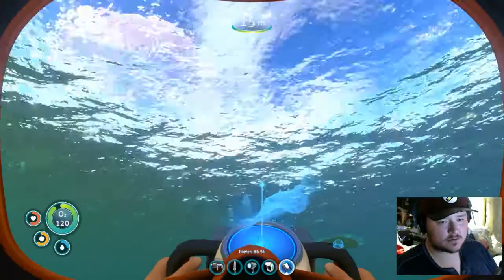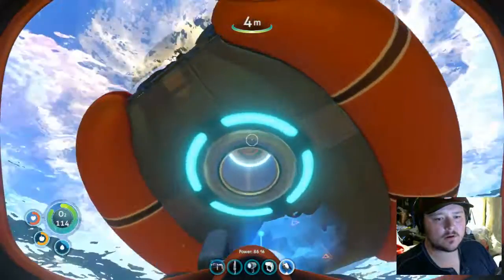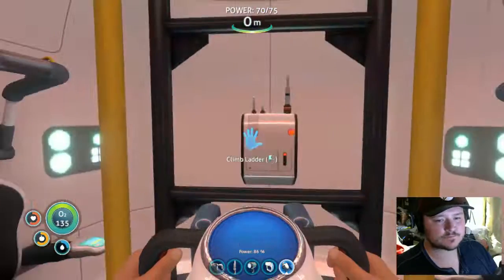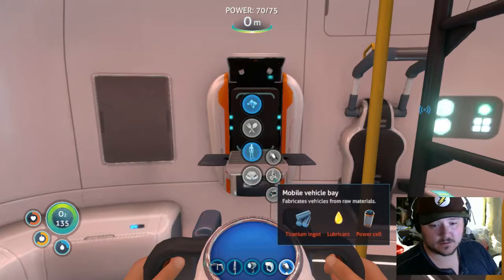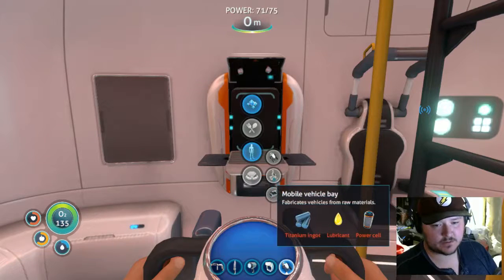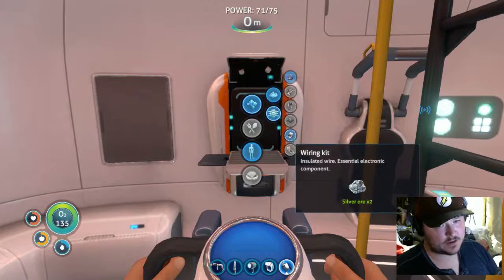Are you making the mobile vehicle bay? Don't end the video — you've already used 86% of your power. You have another — okay. Titanium ingot, power cell, and lubricant — mobile vehicle bay! It's basically a fabricator for vehicles. Nice. I need a wiring kit.